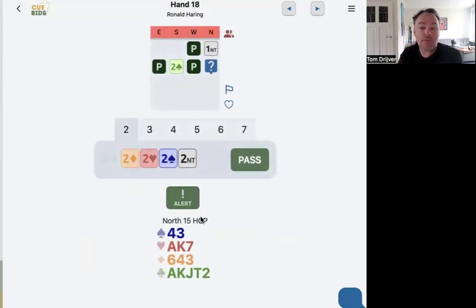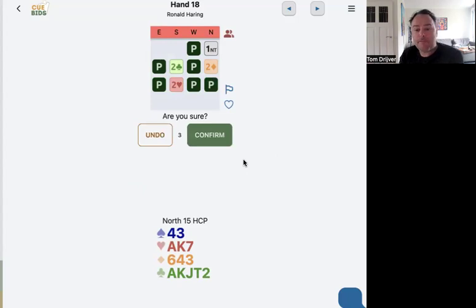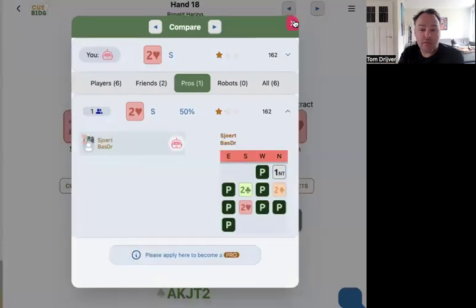One club, one no-trump, two clubs. I've got no major, so two diamonds it is. Let's see what he does. Two hearts — it's weak with both majors. Two spades — yeah, okay, he does. Normally this would be weak with both majors. So I will pass. And Stayman would be three hearts. Let's see if it's good. It's okay — he's got five-five and you can compare it to the pros. The pro also bids a bit weak. It's all good.